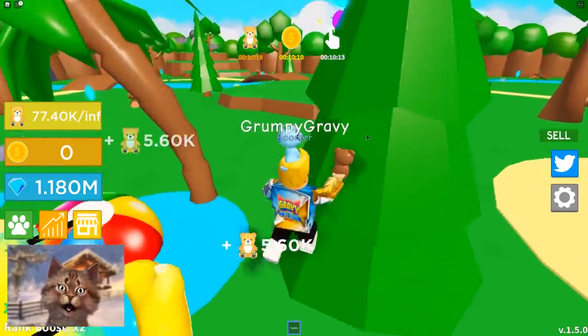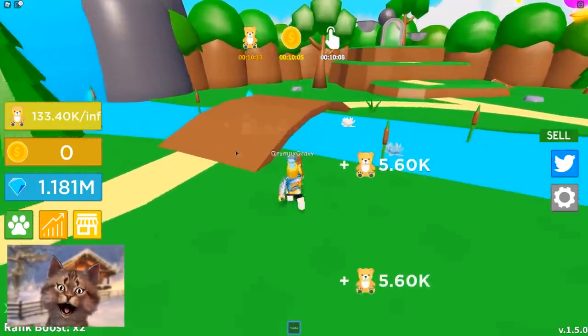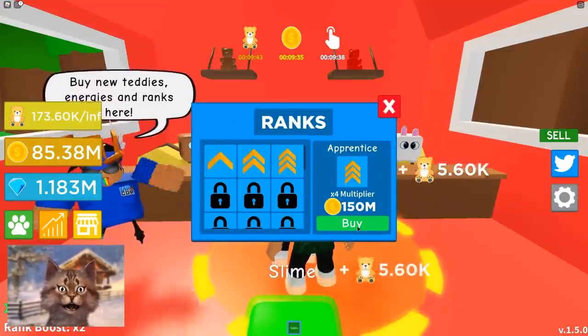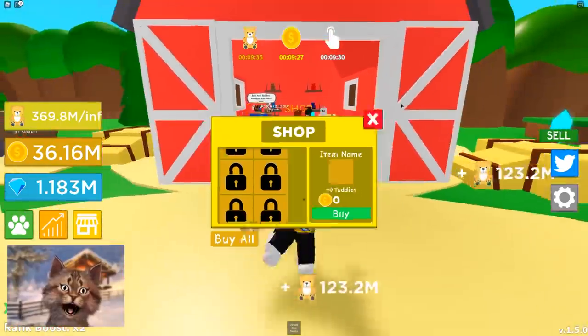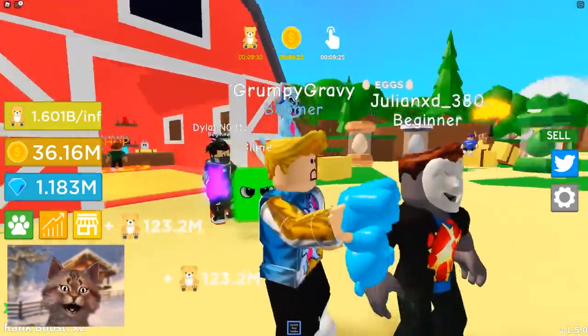So we got like a multiplier on our gems. Every time I click on a gem, it gives me way more — like 800. So let's rank up to Apprentice. Maybe if I upgrade my teddy bear... yes, this is the strategy. Wait, guys — we're holding that teddy bear upside down! Look at this, the teddy bear is upside down.